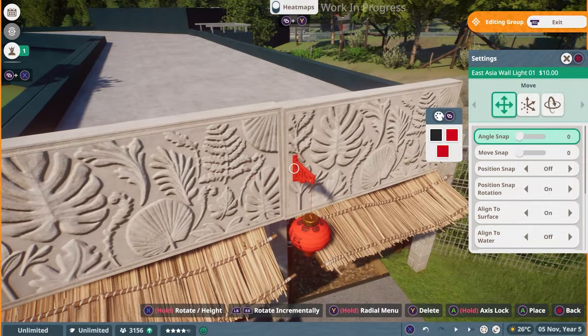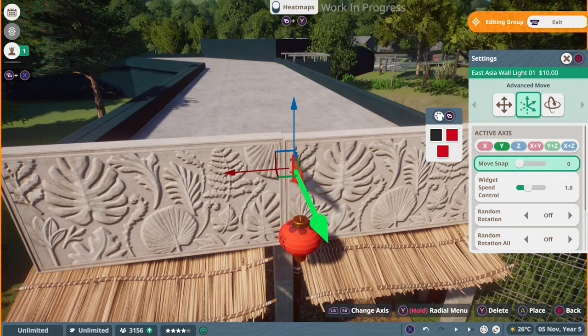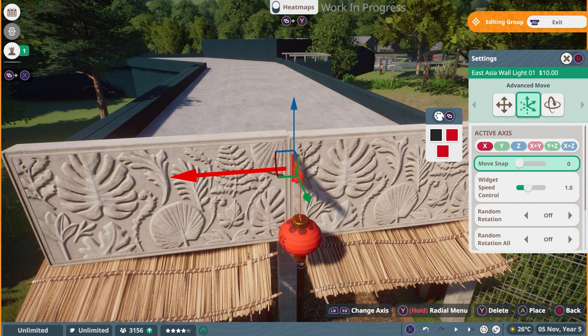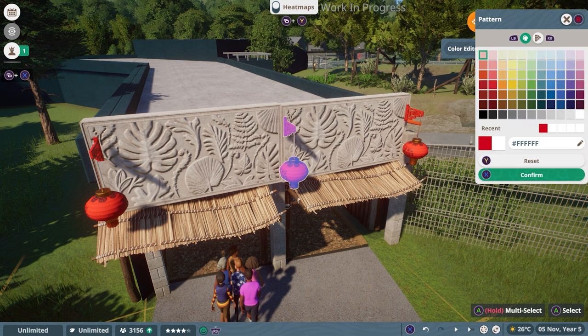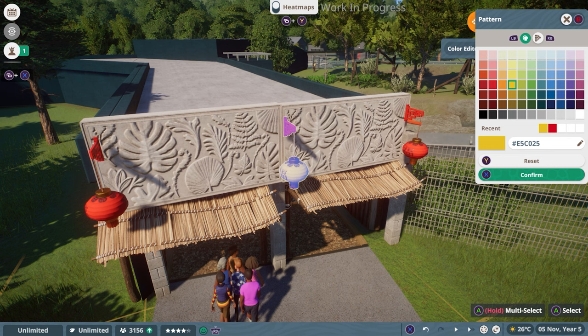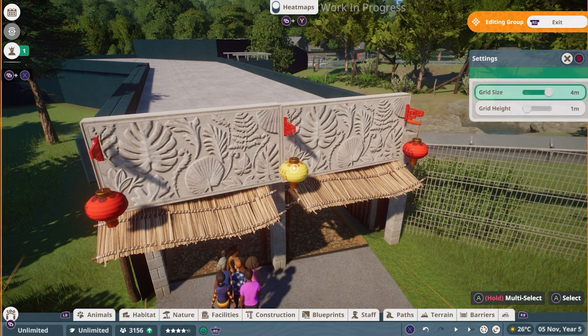I'm just going to put one down and hop back into the advanced move to move it up. You can switch your axes quite easily using your shoulder buttons. You can of course also edit things you've already placed — for instance, I love this lantern but I think I might change the color. So you can go into the flexi color menu and select a new color. I'm going to go for a yellowish orange, and then to match I'm going to change the pattern color to red.